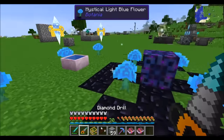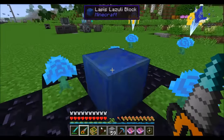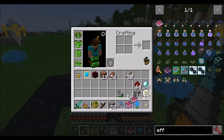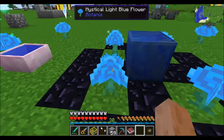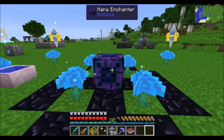The best part is it didn't use up our books, so we can save them and use them again later. It should be noted that if any part of the structure is interrupted, it'll convert the mana enchanter back to a regular lapis block. Simply reform the structure and right-click again with the Wand of the Forest to turn it back into a mana enchanter — and don't forget to put your spark back.